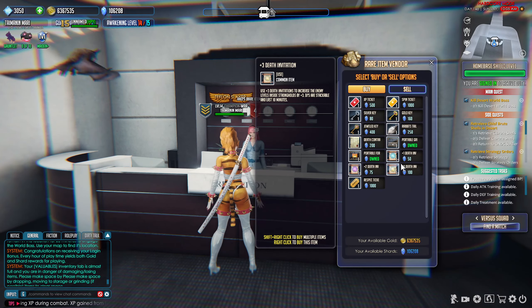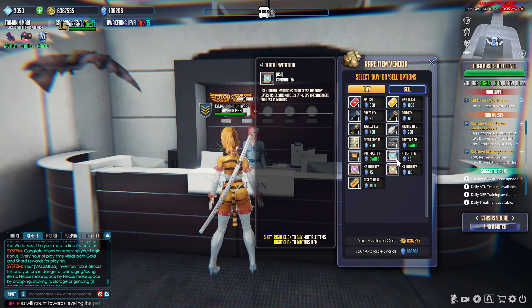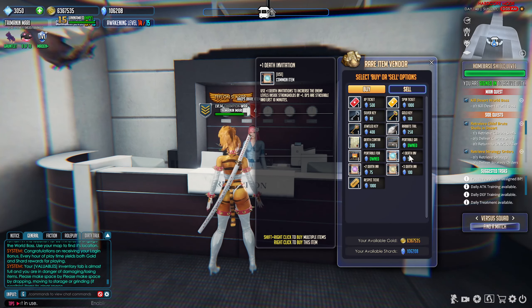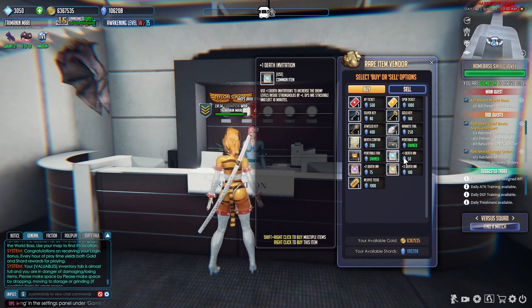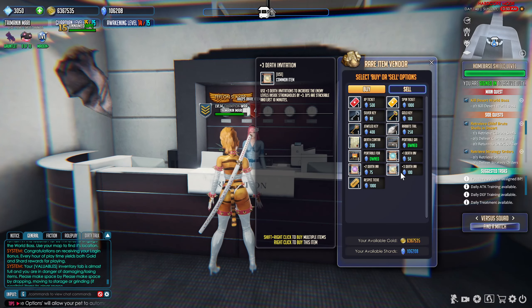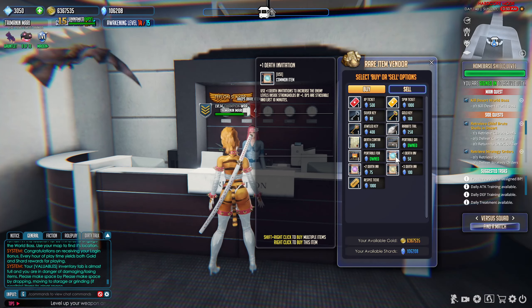Death invitations are always worth it. Feeding them to your character increases the power of strongholds, which in turn yields more shards. To put that in perspective: if you're in Freedom City and spend 21 death invitations — which would be 1,050 shards — and run through that stronghold, you're going to get 5 to 6k shards every 5 minutes. It literally pays for itself. Never be shy about this — if you're running low, come here and burn your shards, but make sure you do the farming to get them back. Actually use them to burn through strongholds and you'll end up with a nice clump of shards.